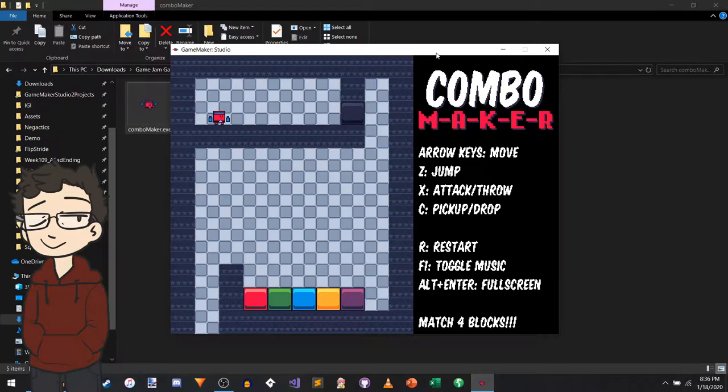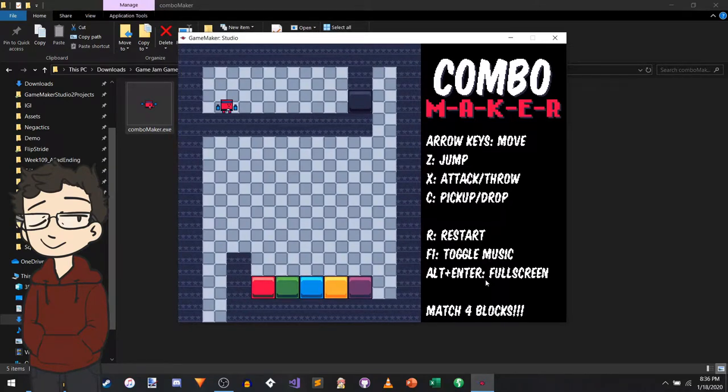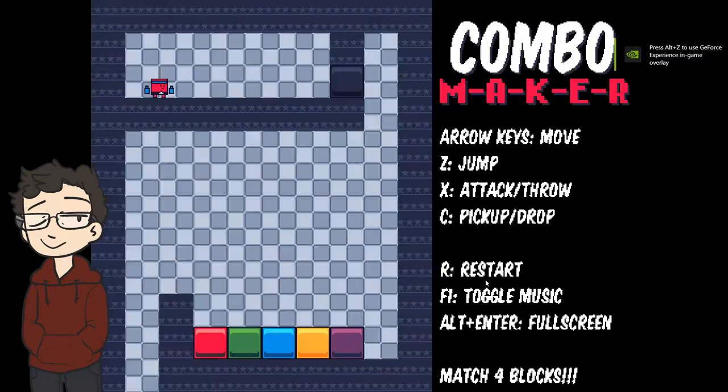That music isn't really doing it for me, but it's good there's music there. Still can't maximize - it's not in full screen. Oh, but finally - Alt+Enter for full screen! Hooray! I'm so happy. I don't know if those shortcuts were in the other three games, but they were not - no one told me that. I'm so happy I can play in full screen, and I can toggle the music. That's awesome. R to restart - really good.